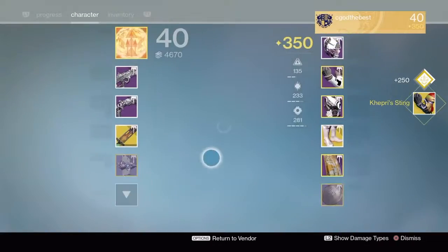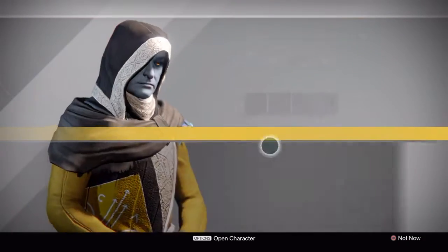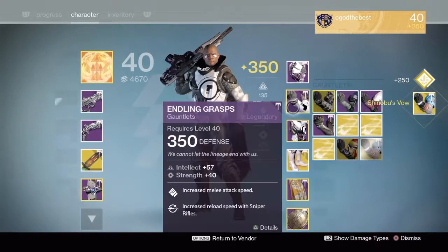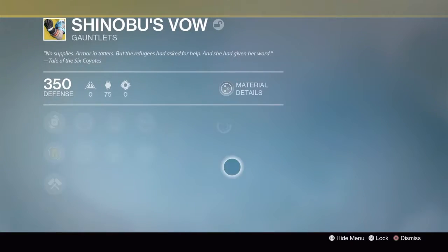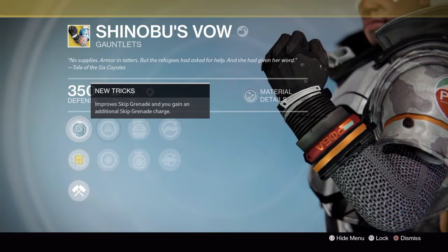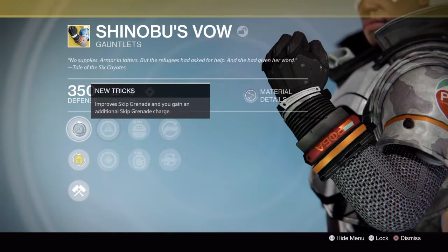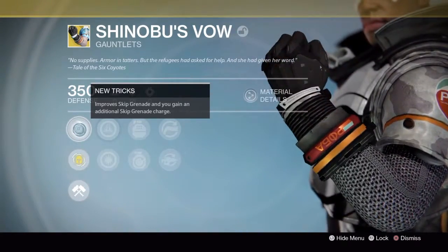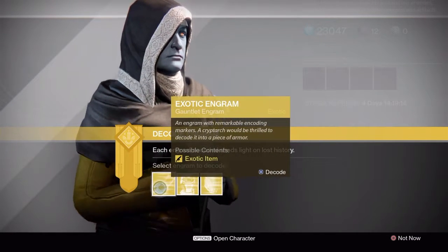Capri Sting — 350, come on man, you could do better than that. Oh, what is this? I'll read it to you guys, but I've been hearing people are getting upset about it. It improves your Skip Grenade and you get a second projectile out of a Skip Grenade — it's crazy, I can't wait to try it out. Crucible mode plus Shinobu's Vow equals a lot of pissed off people. Alright, let's go.